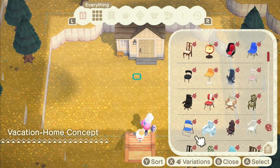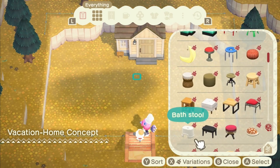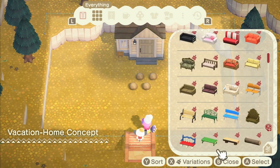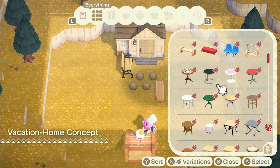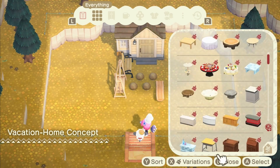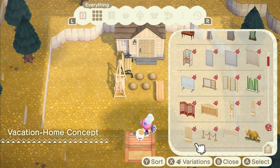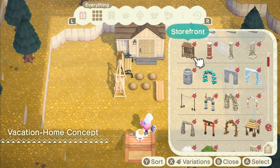With these amiibo villager characters, they don't give you a list of things they want, so you decide everything and make the theme yourself. I went quite simple outside with mushrooms and some benches put down where people can sit and smell all the cooking going on inside. I had fun doing this build.